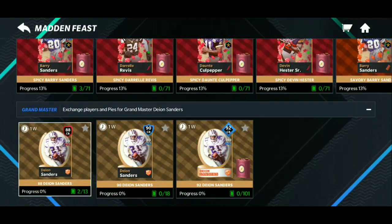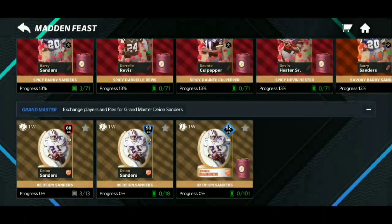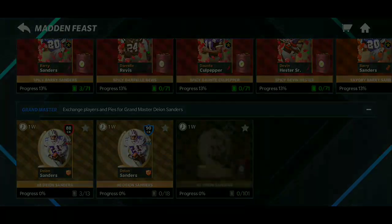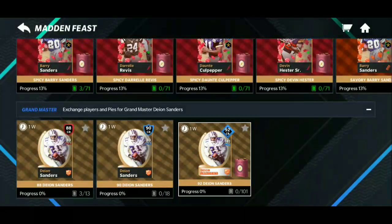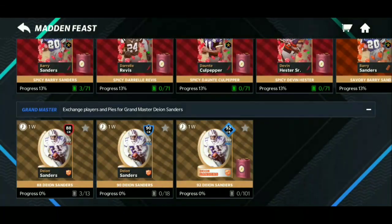He's all the way down at the bottom. All you have to do is trade in pies. You need to trade in some pies plus the 88, and then for the next one you trade in pies and the 90 along with RTTP players.